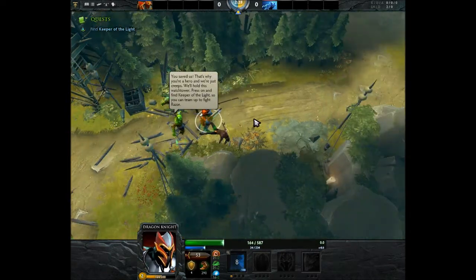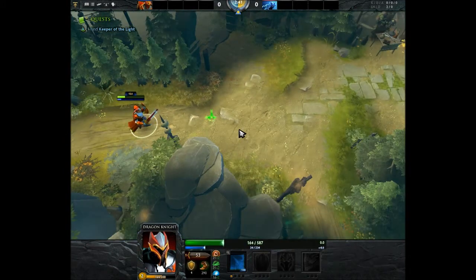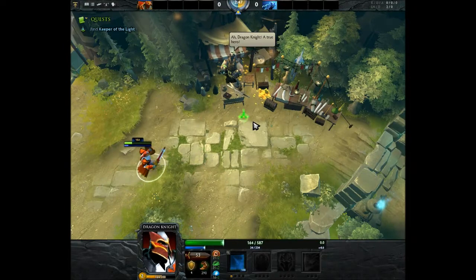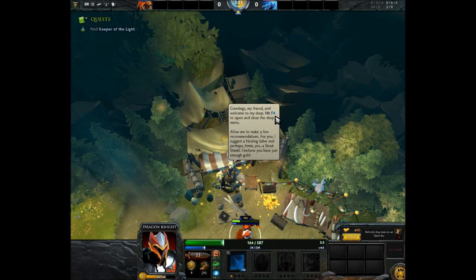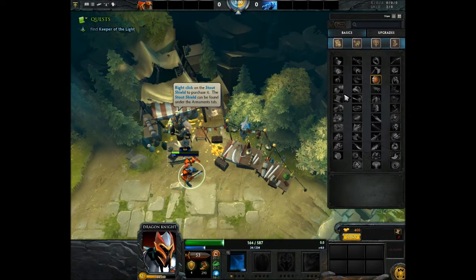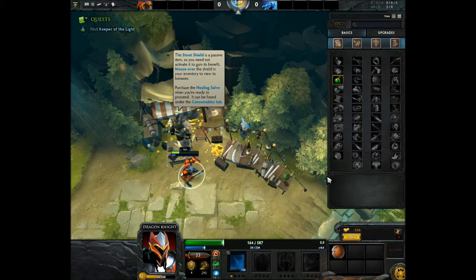I don't like this kind of character, I like ranged more. The NPC says to press on and find Keeper of Light to team up and fight Razor. Quest: Find Keeper of the Light. Hit F4 to open up the shop menu - well, I don't want to hit F4 because that's my record button. Right-click on the stout shield to purchase it, found under the armaments tab. The stout shield is a passive item, so you need not activate it to gain its benefit.